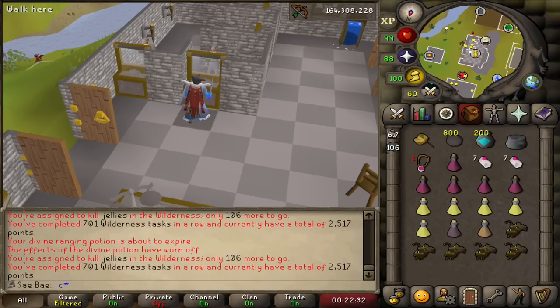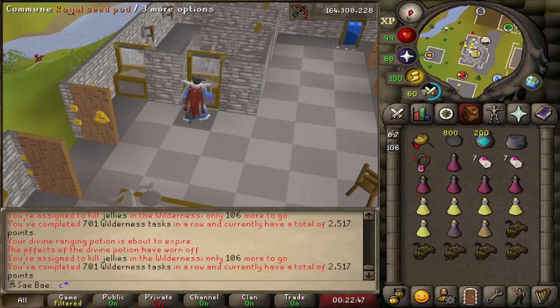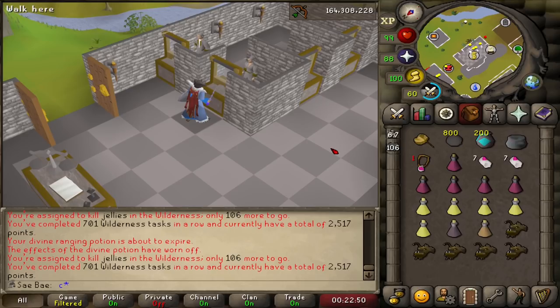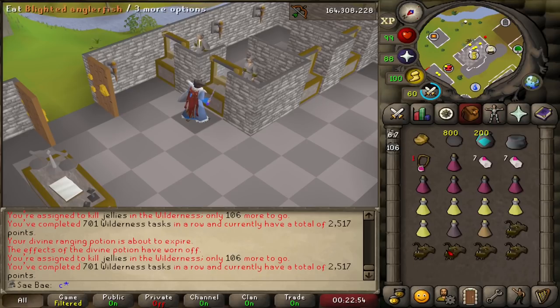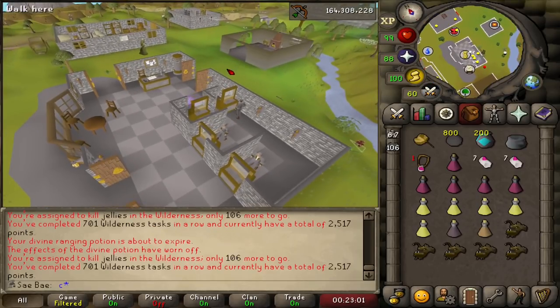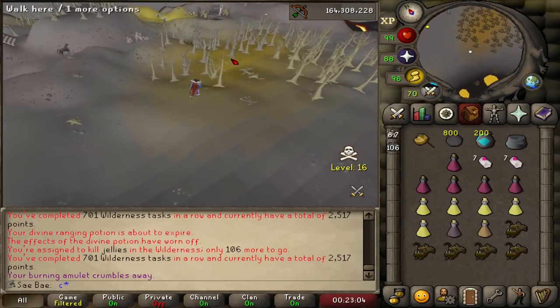We've been assigned Jellies, which is a brand new task. This is the only task where you'll be using Mystics. I personally prefer Mystics over black d'hide simply because these Jellies do have a Mage level and you don't want to be splashing too often. It's below level 30 Wilderness, so if you see a PKer you can just insta-dip. Generally even food doesn't really matter, because with all Wilderness Slayer tasks you want to be paying attention at all times and ready to dip.